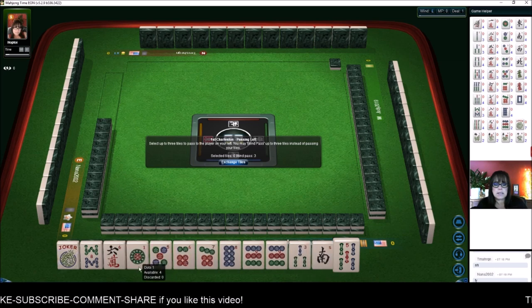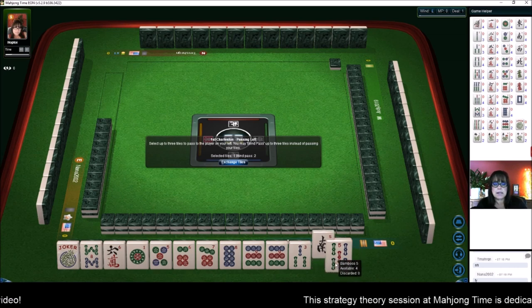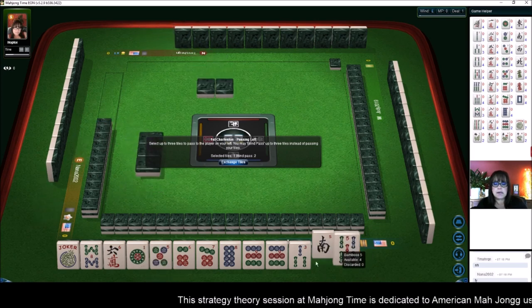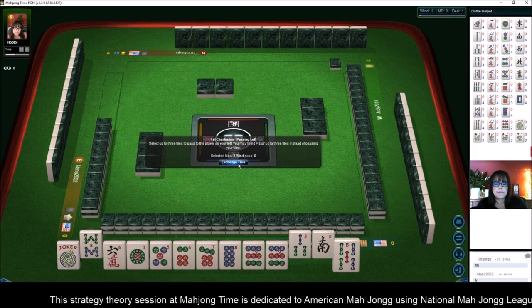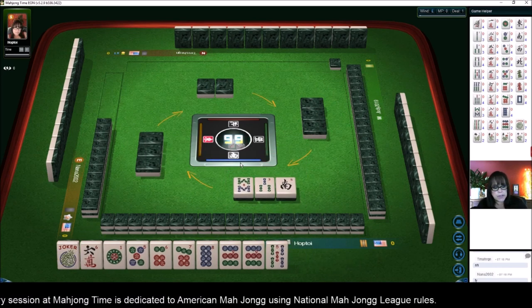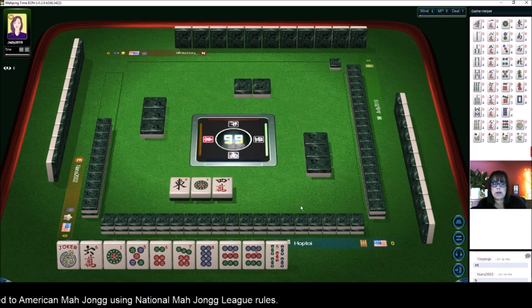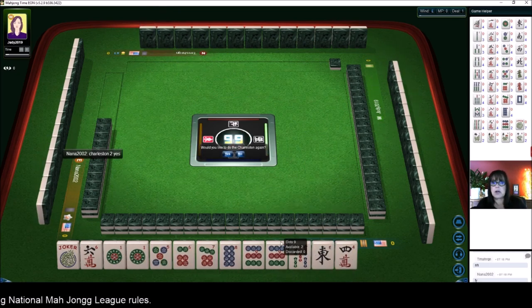I think the predominance here is five through nine, specifically in dots. We have a one dot. We could maybe do odds — one, three, five, seven, nine — if we can get a three dot. So let's hold dots and focus there. Let's discard eight and three. That's really far apart, one suit. The only hand they could play with that would maybe be addition. So we got a one; if we can get a three dot, maybe we can switch to odds.